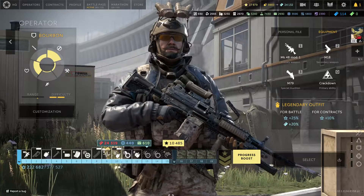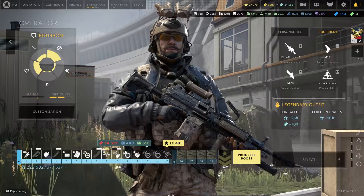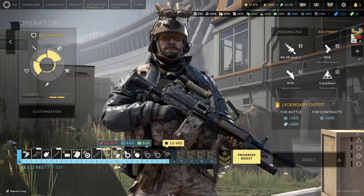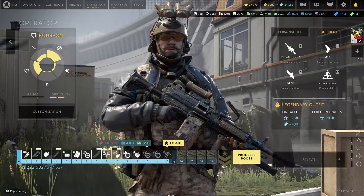Hello, my name is Primethorn and welcome to another video of mine. Today we are talking about the operator from the Seals named Bourbon. Disclaimer: he is a part of the Old Guard pack. The only way to get him is to buy the pack which costs $64 USD. You can't buy him with in-game credits or coin. I know it sucks but it is what it is.